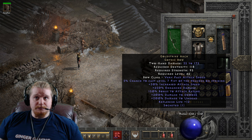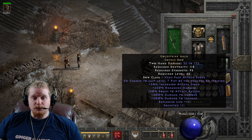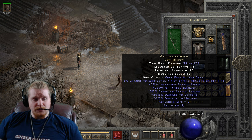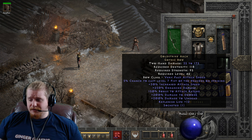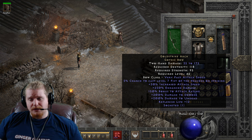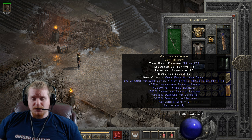Since it gives you both demon and undead bonuses, it functions very similarly to a Might aura. You could go to Act 2 Nightmare and hire a Might merc to see how much that gives you by comparison. The 200% damage to demons and 200% damage to undead are variables ranging from 100 to 200%, so it's really quite sad — there's a 50% variable on the enhanced damage, a 100% variable on damage to demons, a 100% variable on damage to undead, and a 50% variable on the attack rating bonus. They really didn't want you to find a perfect version of this bow.